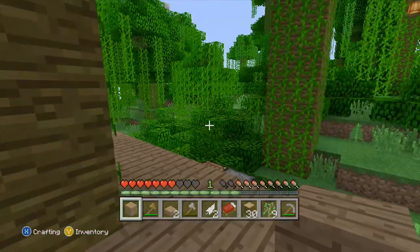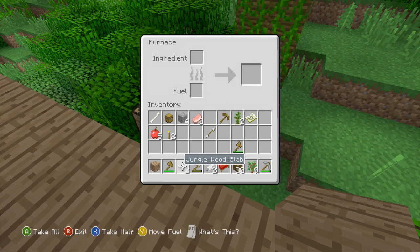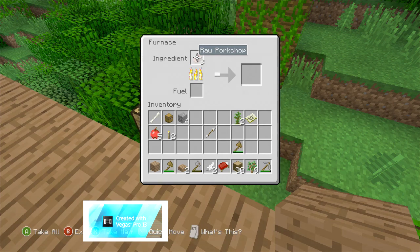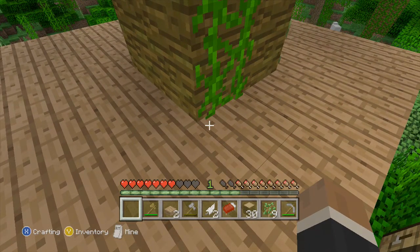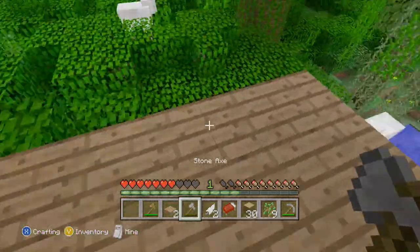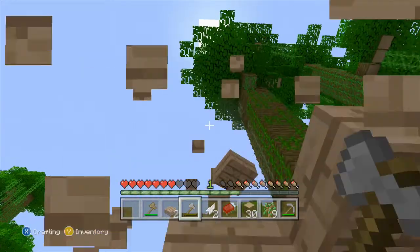So this is just the platform — I didn't want to start off with nothing. We just got a little bit of wood, I needed some food. Got some cobblestone too. Damn, that didn't last me anything. Put another one in. Alright.